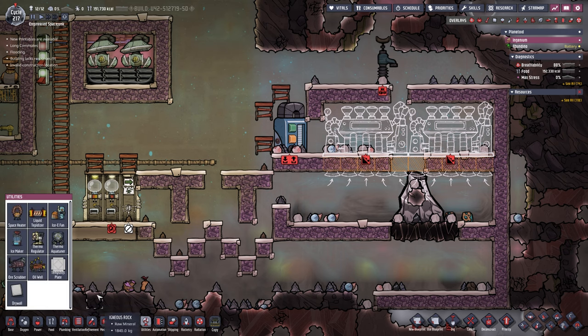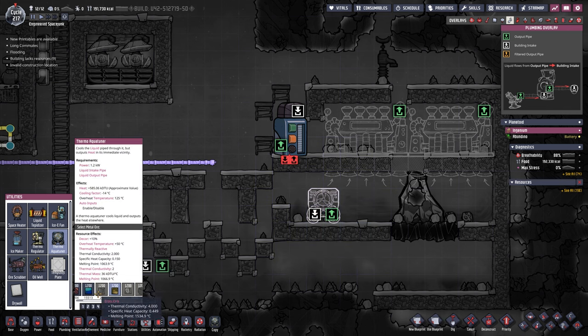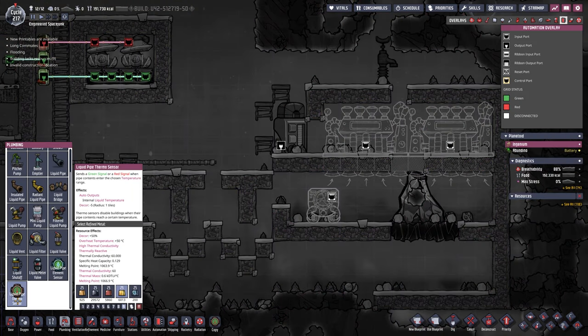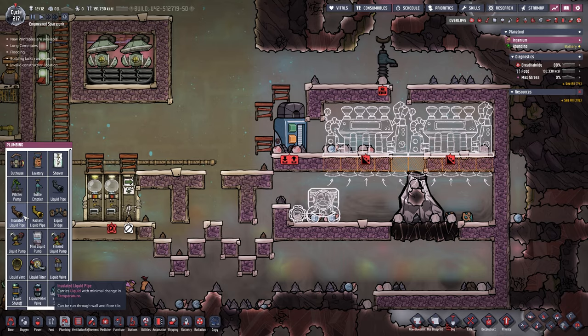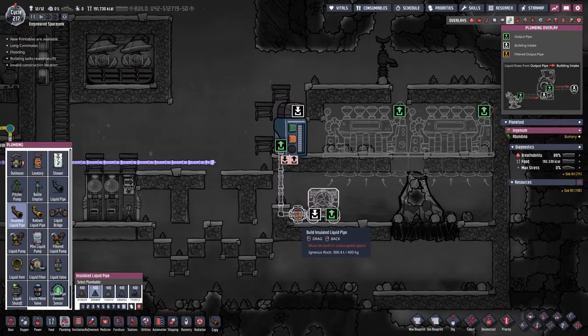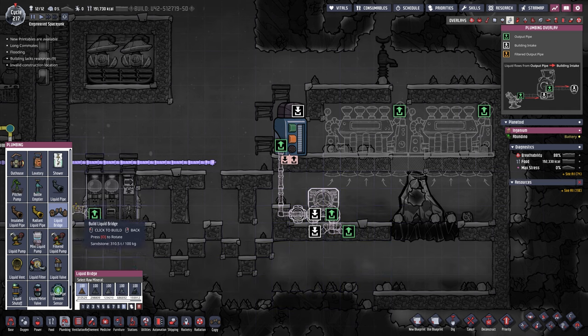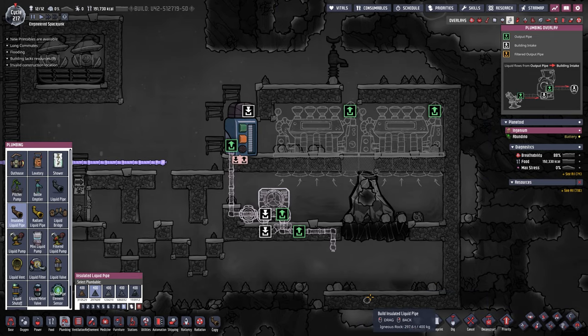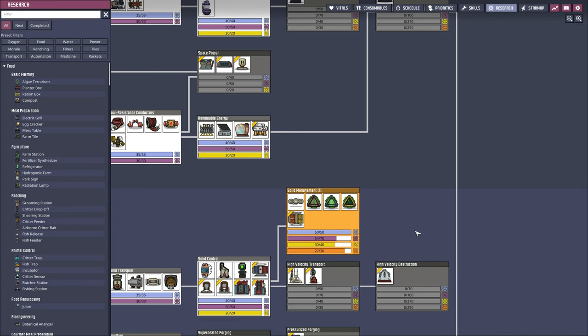We're going to grab a thermo aqua tuner built out of steel — highly important — and build it in the second tile from the left wall. In plumbing we need a liquid pipe thermosensor made out of gold, plopped right beside it. Then in automation we grab an automation wire and hook it up. In plumbing we grab an insulated liquid pipe coming all the way through our sensor from the liquid reservoir into the input, down and over, and with the liquid bridge just like that. We're waiting on Gemster to finish the research — before we have it we don't even have to start with the conveyor belts.